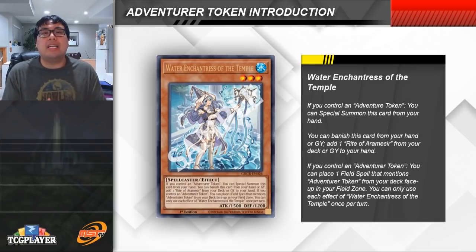Next up we have Water Enchantress of the Temple — a Level 3 Spellcaster Water attribute monster with 1500 ATK and 1200 DEF. Given how important Rite of Aramaseer is, this card is effectively just a search card for Rite. You can banish this card from your hand or graveyard to add a copy of Rite of Aramaseer from your deck to your hand. This means you're effectively running 6 copies of Rite, so in theory you're opening with it almost every single game. You can also use Foolish Burial to dump this and search for Rite, or since Enchantress is Level 3, dump it using Cherubini in the Phantom Knights deck.